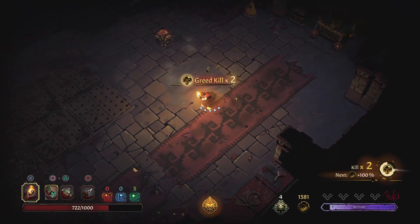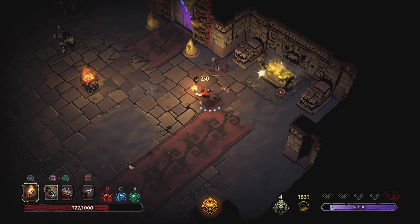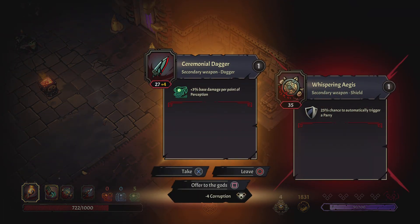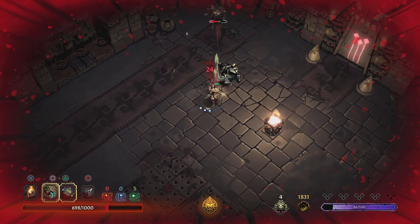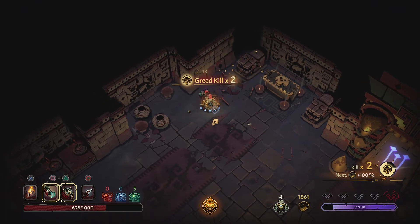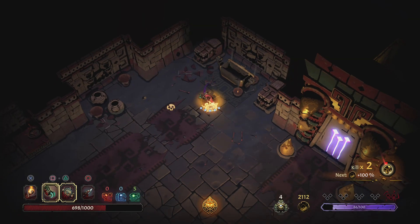Poison should take them out — there it goes. If you build up a combo you get a greed kill counter. We got some stuff, and I'm going to offer this — minus four corruption, that's spicy! Got a couple of greed kills. Thorn seed: taking damage from an enemy deals 30% of damage taken back to enemies around you — I'll take that.